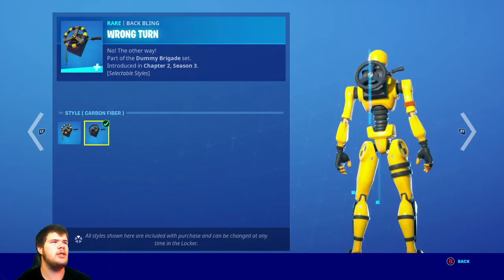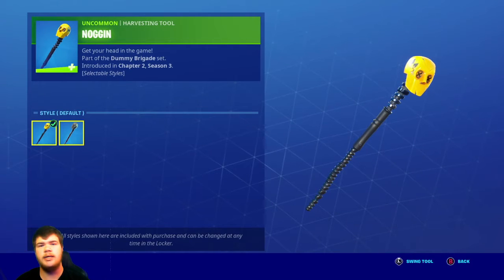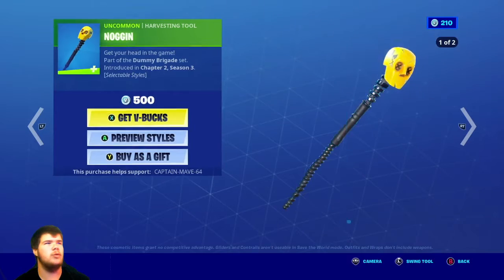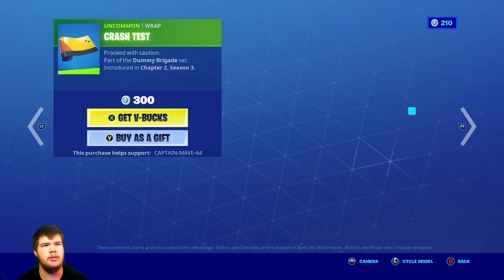Wrong Turn default and carbon fiber as well — pretty nice. Once again with the Noggin axe. I plan on streaming tonight, so stick around if you want to see that. The Noggin pickaxe with carbon fiber as well. The Crash Test wrap — very nice, pretty nice little wrap to use.